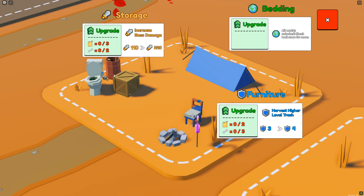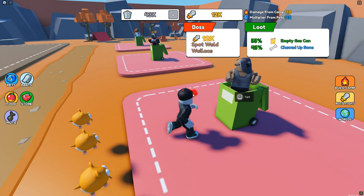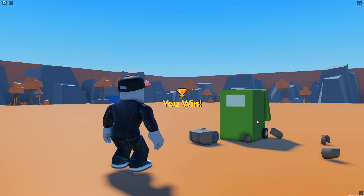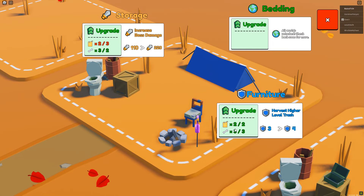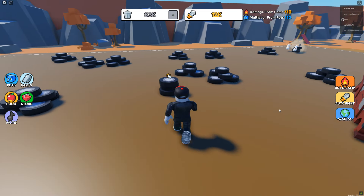We've got our little upgraded area here. Unfortunately the game is still in development, so we are kind of in the final world right now — I hope it gets more content in the future because I kind of like this, it's fun. We actually have enough to fight the next guy. We beat him, jump into his trash can, and we got a chewed-up bone. We have enough to upgrade our furniture — boom, better chair! And that's the general gist of the game.